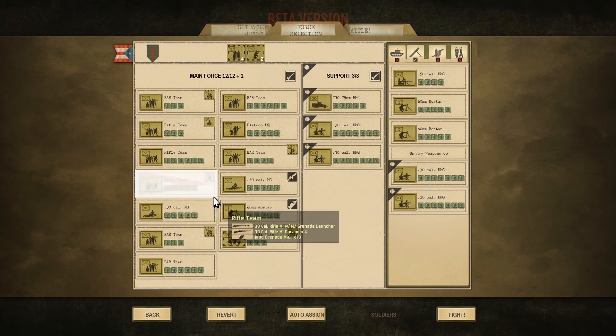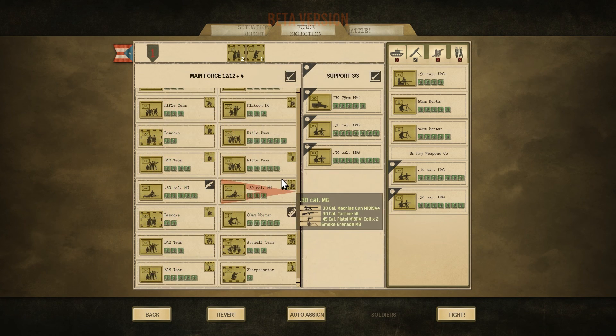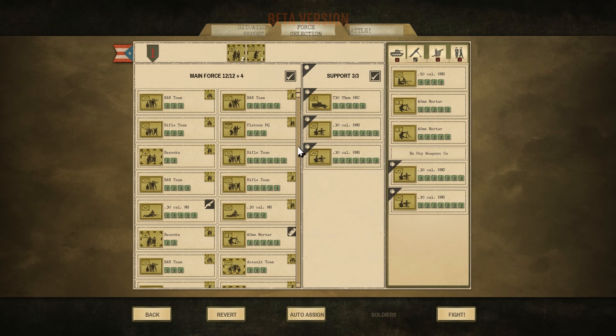Un sniper se lo ponemos a un equipo fusilero. Incluso nos han sobrado dos iconos. Pues lo dejamos así. Vemos ahora 12 más 12 más 4, y ya estamos listos para empezar la batalla.